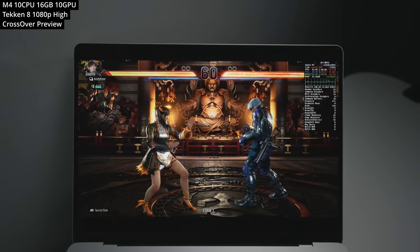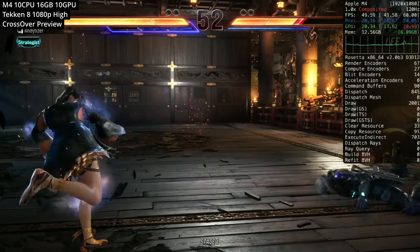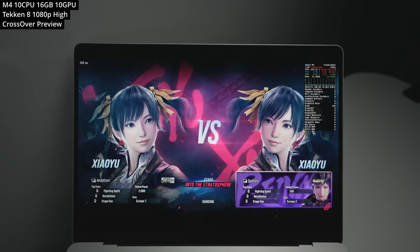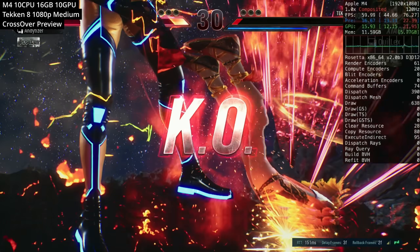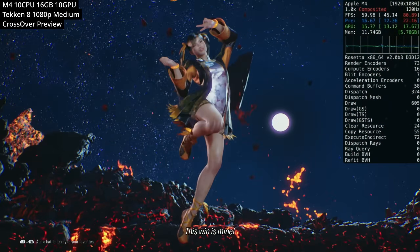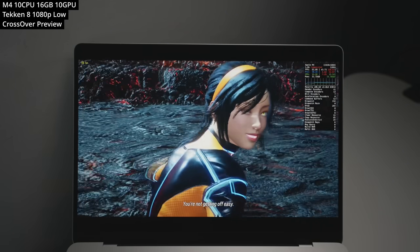Next is Tekken 8. When first loading this Windows game through Crossover Preview there's significant stuttering as shaders and animations cache, but it smooths out. At 1080p high graphics preset we get a decent frame rate. Playing online is actually possible via Crossover Preview — lowering settings to medium gives about 60fps, which is the cap and what you need to play properly. After a match, the game automatically downgrades to low settings for better multiplayer framerate, which still looks pretty good.